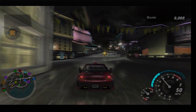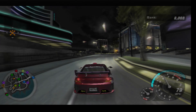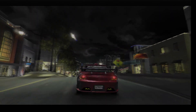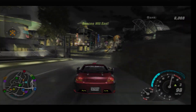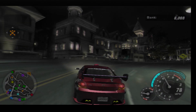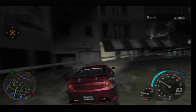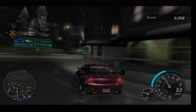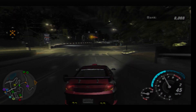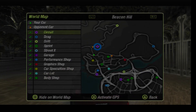Our penultimate cash reward is located just up the road from here. I could obviously take the three hairpins but I figure it's probably easier if I just head up this way, because as you can see there is a shortcut here which I am going to use to full effect because that will save me some time. And this is now the location of cash reward number eleven.